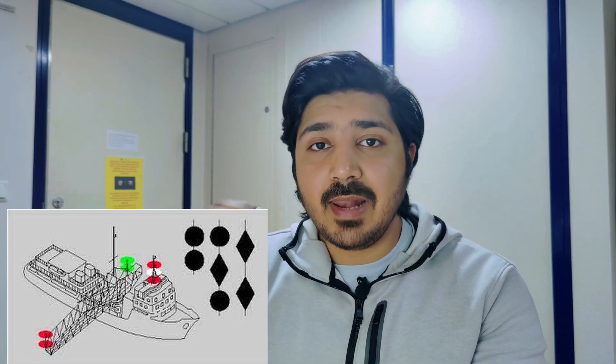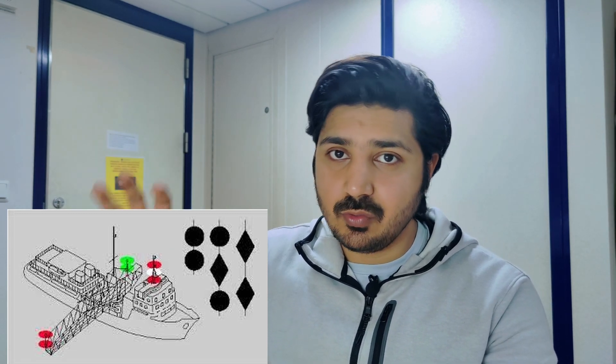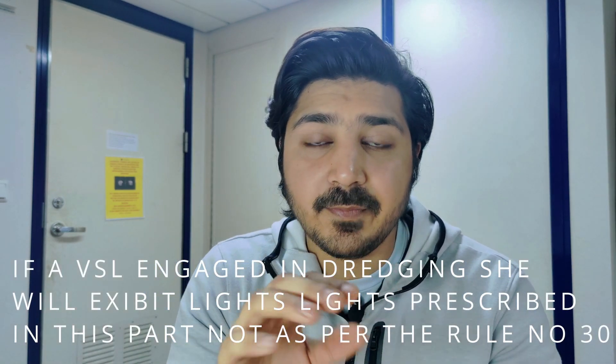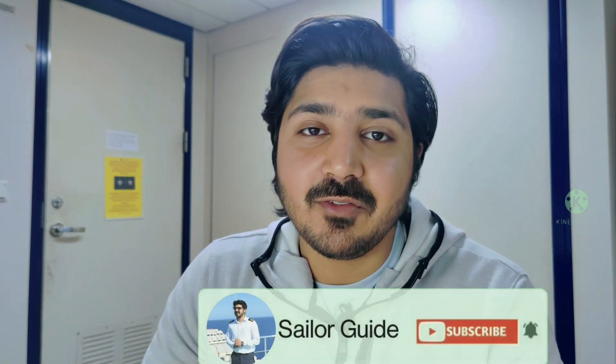The day signal for the dredging vessel is ball, diamond, ball — the same as RAM — plus two black balls in a vertical line on the obstructed side and two diamonds in a vertical line on the safe side. If the dredging vessel is at anchor, she does not exhibit Rule 30 anchor lights; she only exhibits the lights prescribed in this rule, with no additional changes even while at anchor.